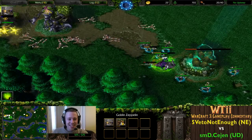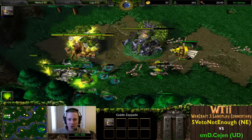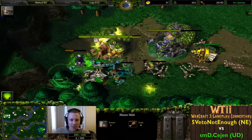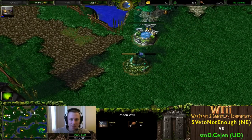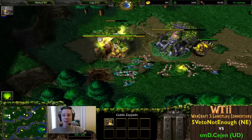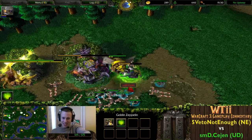Cejen actually has Tier 2 now - that's how long it took me just to look away for a moment. Warden coming in again with the Zeppelin, trying to get a drop-off. Shredder still at half health but taking good damage from ghouls - gotta be a bit more careful, but fantastic play otherwise by 5VetoNotEnough. Last Moon Well - Warden just running around. More Moon Wells being placed wherever possible all across the map just to keep her going.